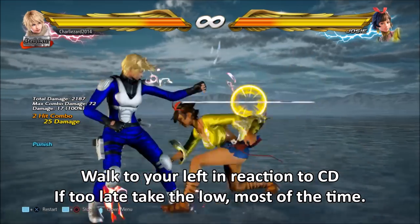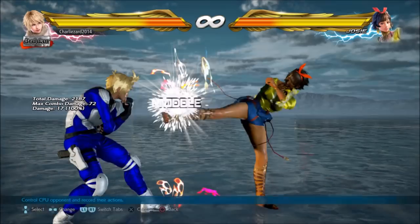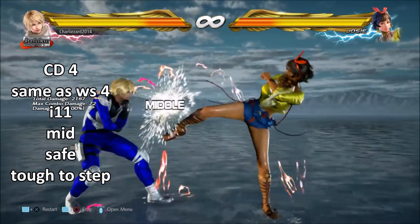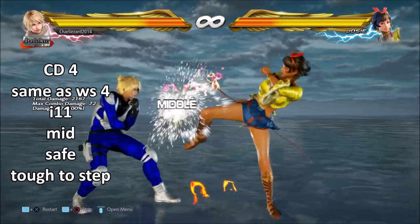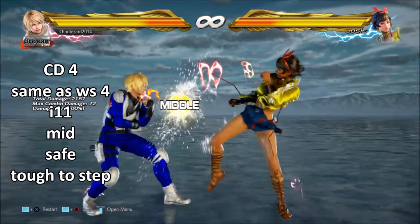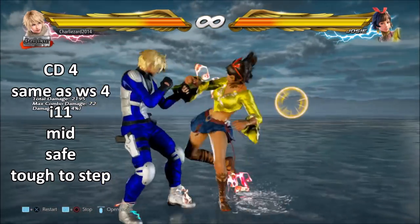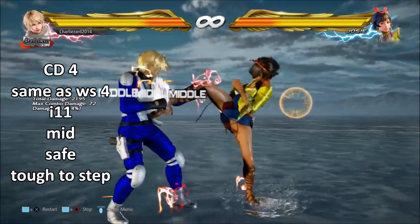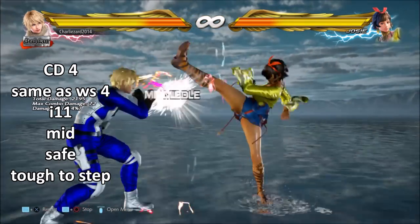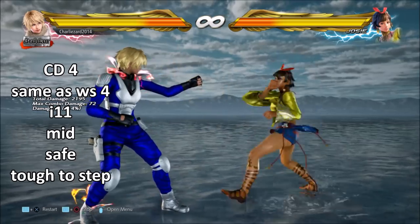The final option out of the crouch dash is crouch dash 4 — Josie's while-standing 4. It's the lowest risk option: completely safe, just there to stop you from sidestepping or sidewalking. It's not scary at all. This is one of those cases where if they're doing this it's because you're dealing with it properly — at a high level Josie players use this a lot, but you shouldn't be scared of it. It's a tiny little chunk of damage to get on you if you're dealing with the stance well.